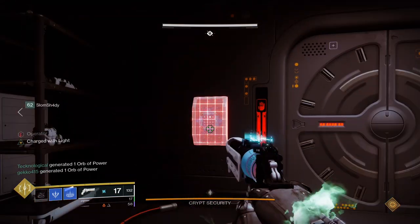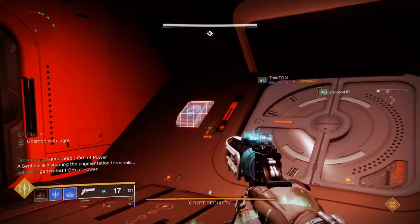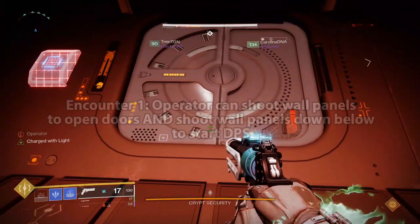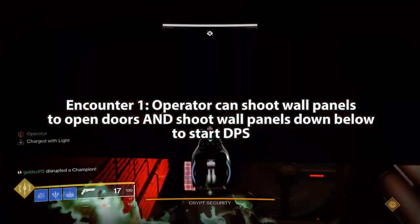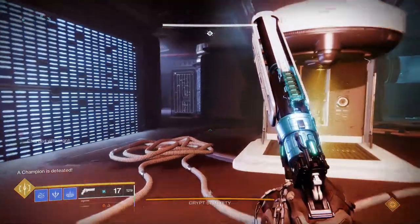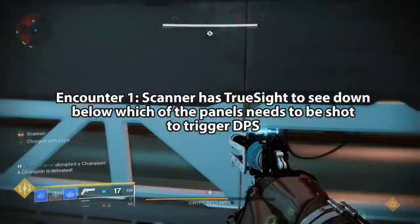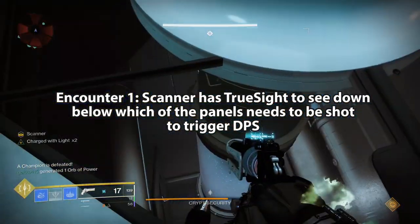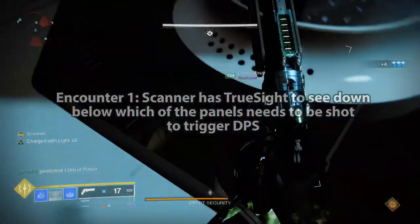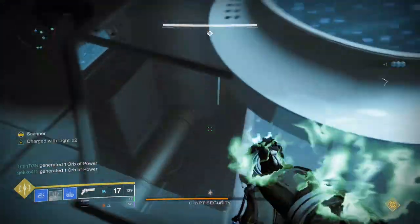This encounter introduces the Operator augment and the Scanner augment. The Operator augment is red and the person holding it typically executes a specific task — in this encounter the Operator can shoot panels around the arena to open doors and activate the DPS portion of the fight. The Scanner buff is yellow and gives the holder a true-sight style buff, allowing them to see something others can't. In this encounter the Scanner identifies which panels in the server area below need to be shot by the Operator to trigger the DPS phase.